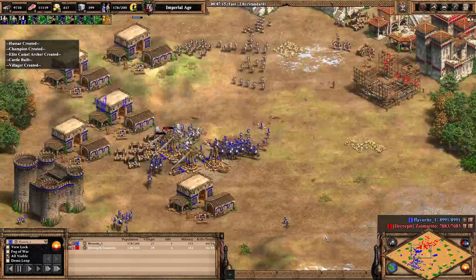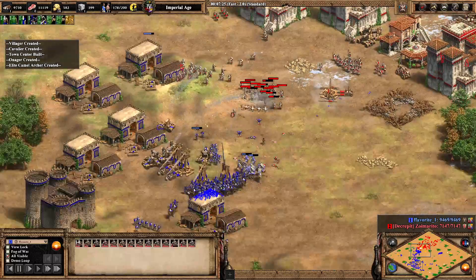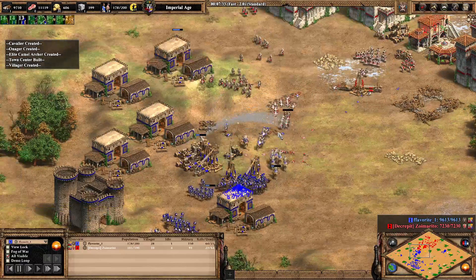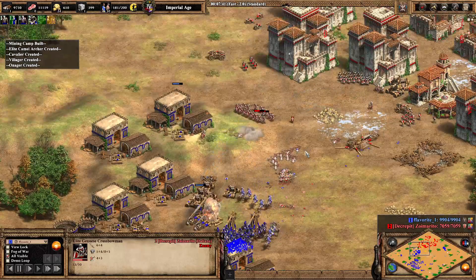Favorite still has a slight army size and build size advantage. He's going to push these cavalry into clean's base, but clean is looking at trying to push forward with the Genoese crossbowmen. It's all gone wrong for him though.